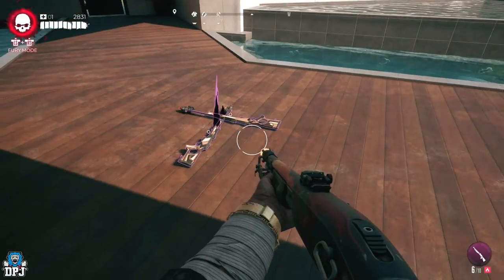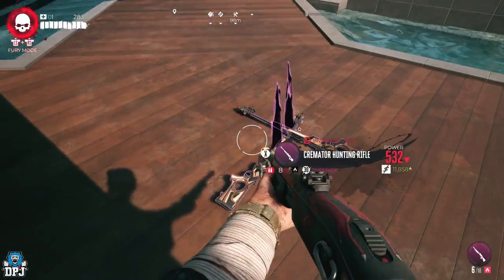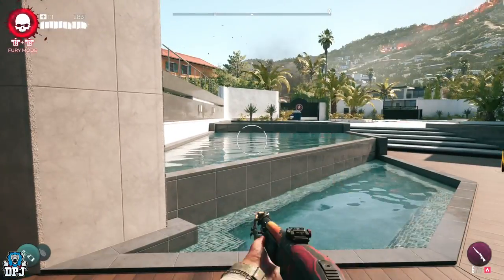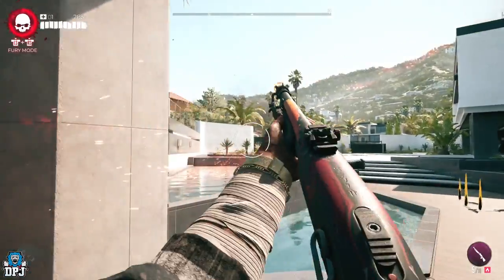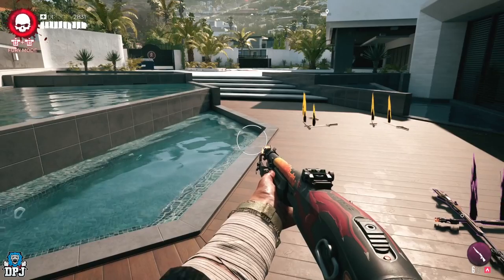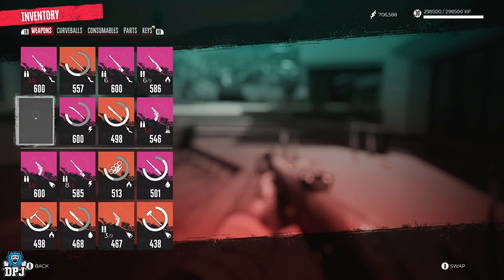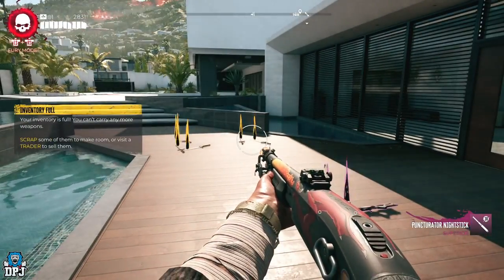Then jump out of the fury. As you can see, I then have multiple of the same weapon. Now I've got the bog — I can't shoot, I can't run, I can't throw a curveball, I can't activate my fury — but if you dodge, you come out of it, simple as that. Another way to come out of it, if you don't have the dodge, is to simply drop any other weapon on the floor and then quickly pick it back up. That brings you out of it as well.